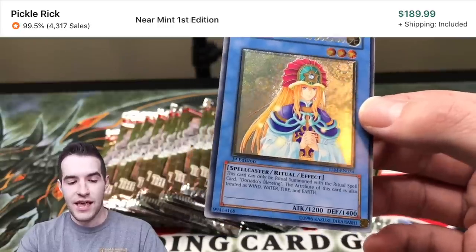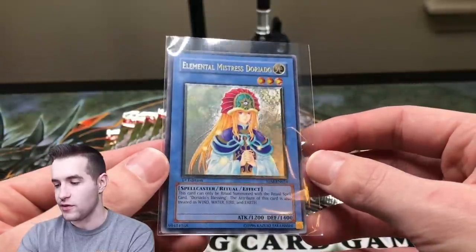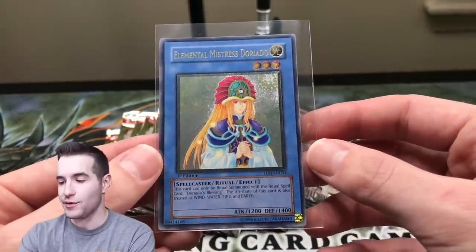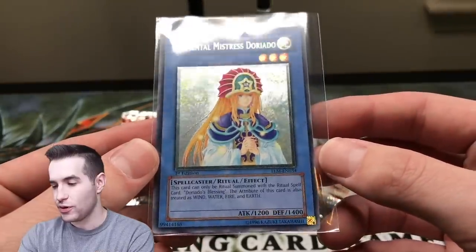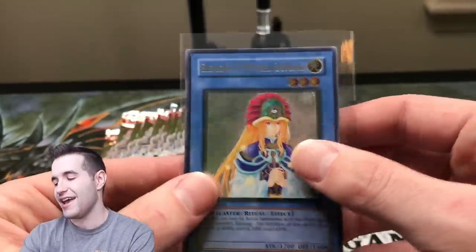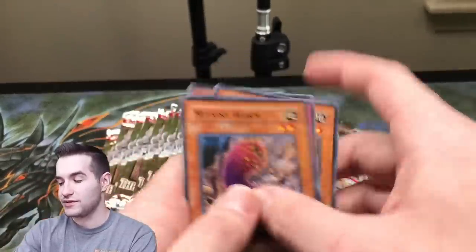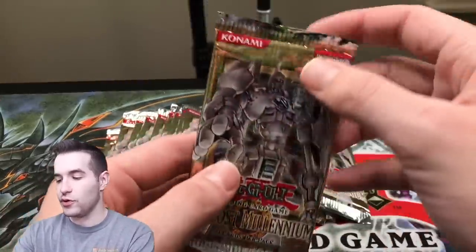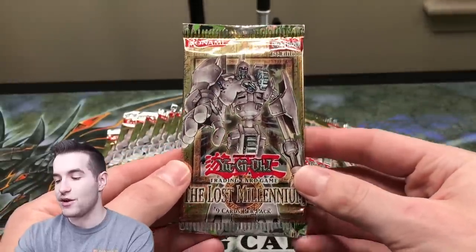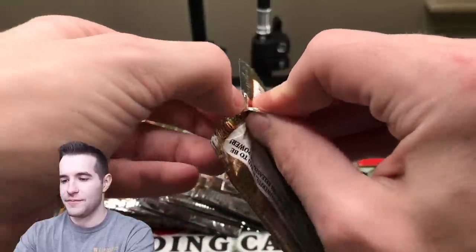I don't know what the value is. It used to be $35 — even when these were $2 each, this was $35. So I think it's better than that now, which is great. That is a really nice Ultimate Rare pull. Super clean. I hate that I ruined it, but that's awesome. Ultimate Rare Elemental Hero Mistress Doriado — that is a really good one. That's a sick pull. It's cool because this set has the original Avian and all those Elemental Heroes. So it's really nice to have those in here.